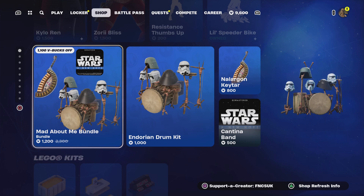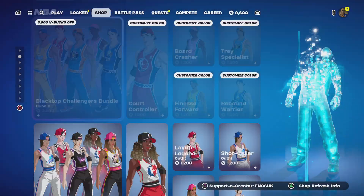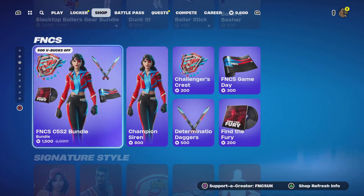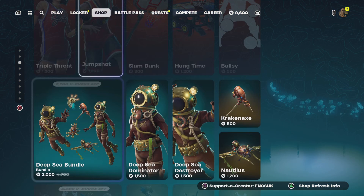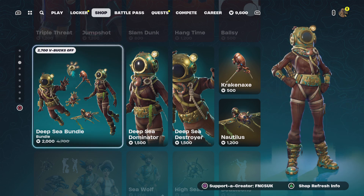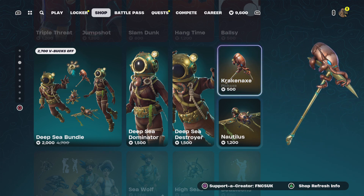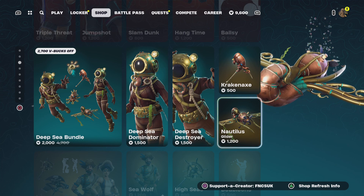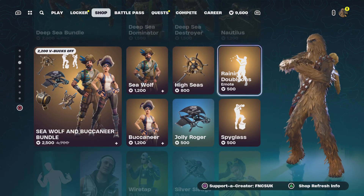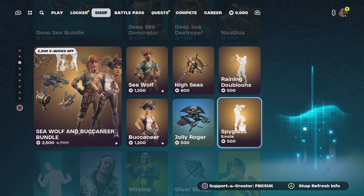Those weren't there yesterday guys — I'm sure there wasn't. You've got the Mad About B bundle, Lego kits, NBAs, accessories, FNCS Championship bundle season styles from the retro shop, Deep Sea bundle, Dominator and Destroyer, Cracking Axe and the Nautilus, Rainy Doubloons, and the Spyglass.